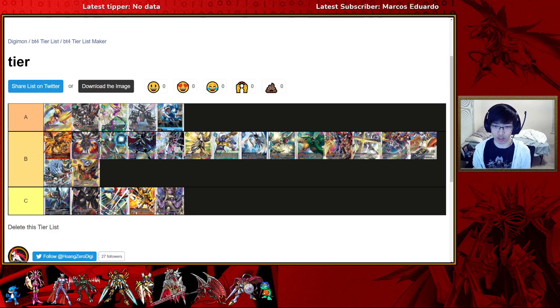Next is Hercules Kabuterimon, still a really powerful deck. If you hide it in raising and bring it out, you can clear boards really efficiently. This deck did receive a hit as HPD was limited to one, which is significant since it affects not only Nidhogg but Hercules who has a digivolution cost of four. Regardless, Hercules is still a really threatening card especially when hidden in security, so don't sleep on it.